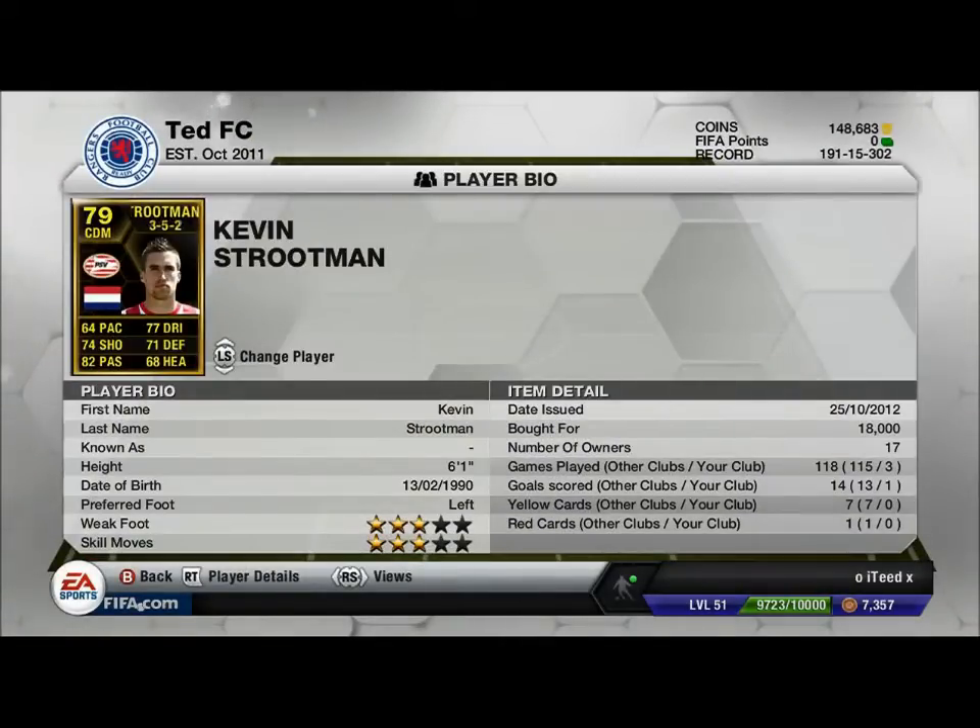Next CDM we have Kevin Streetman — six foot one, three star skills, three star weak foot, 18k so a bit more than the other CDM. 74 pace so not as fast, 74 shooting so better shot, very OP, 80 passing and 77 dribbling.